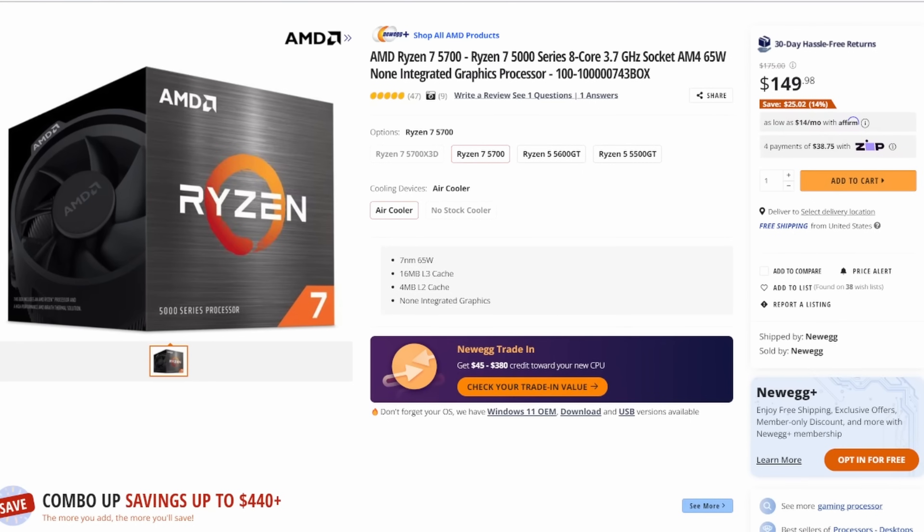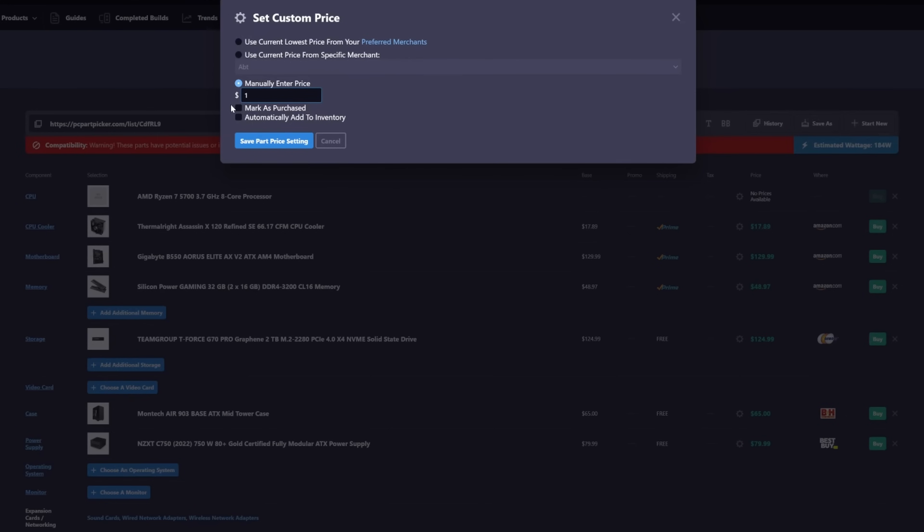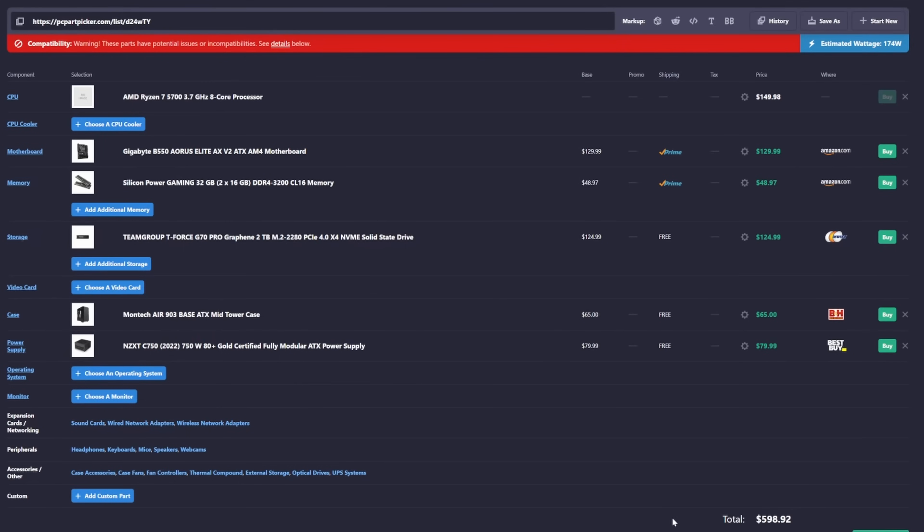Unfortunately, PC Part Picker does not provide a price for the 5700, so I'll manually enter it. According to Newegg.com, the 5700 right now is $149.98 — and since it comes with a cooler in the box, that saves us some money. With the 5700 added, our total is already $598.92, so we're about to go well above that $700 price point once we add a GPU.